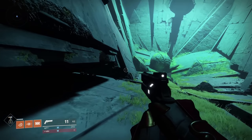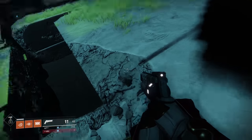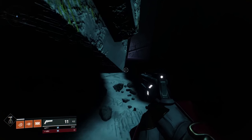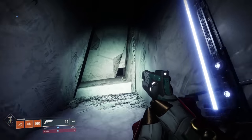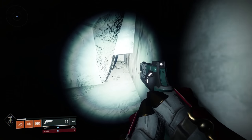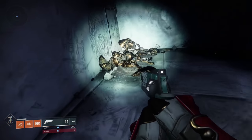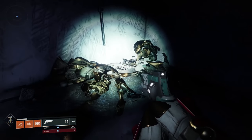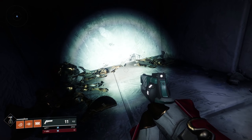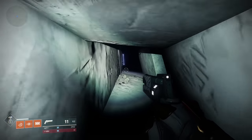Follow the path to the left, go straight through the first crack in the wall — they're trying to mess with you, but hang left. Run straight back in here, turn another left, and you'll see a little hole in the wall. Go underneath it. There's a couple of Vex down here, and here's your first chest in the green room.